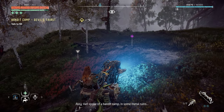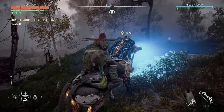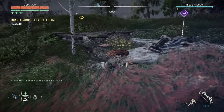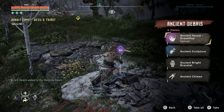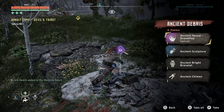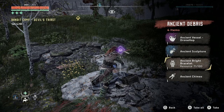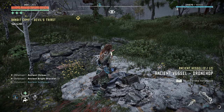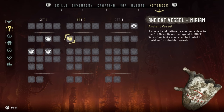Oh, there's a purple collectible here, and some metal ruins — that must be the place. Ancient Vessel: Drone Hop. By the way, I've been selling these whenever I find them — the ancient bright bracelet, ancient chimes which are keys. Cracked and battered — they say the same thing for every single one of these. I've only found two of them so far.